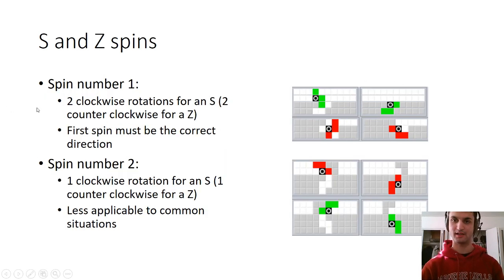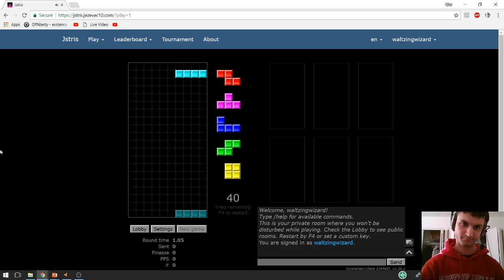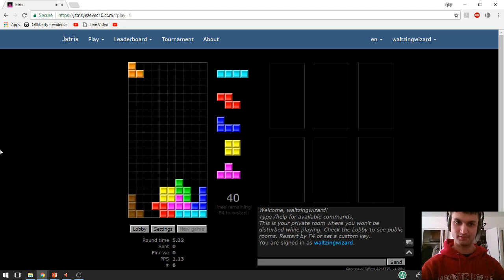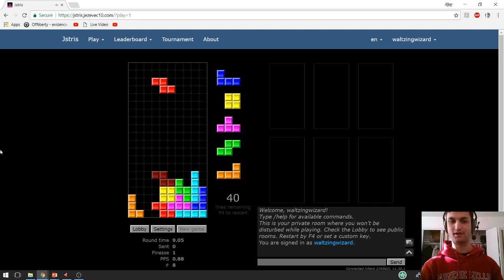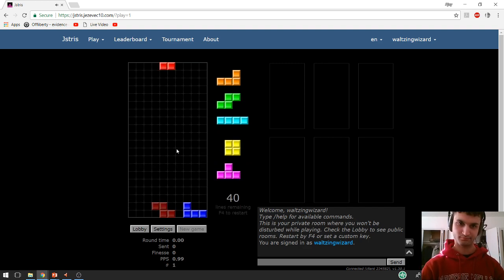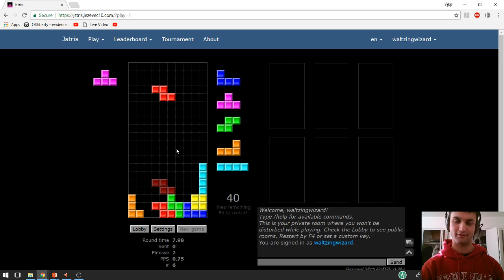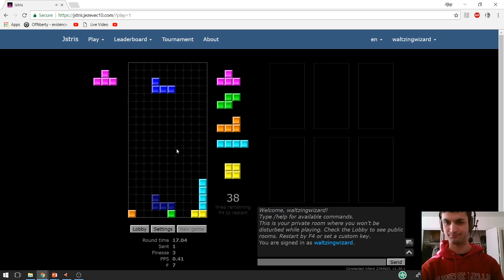Right, S and Z spins. Let's do the common one first — I'll do the Z one, just because people mess that one up a little bit. They tend to rotate clockwise first and then try to rotate counterclockwise, and it doesn't work. So if I rotate it clockwise first and then rotate it counterclockwise, even though the final rotation is correct, you'll see it doesn't actually work. Now let me set that up and do it correctly: I'm going to rotate counterclockwise first, and then when I soft drop it, rotate it counterclockwise again and cancel the delay. That's how you want to be executing a Z-spin. An S-spin would be the same thing but with two clockwise rotations.